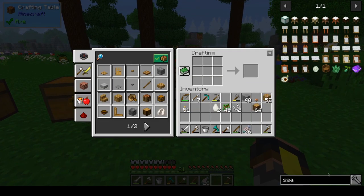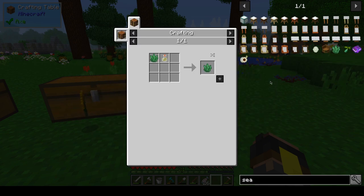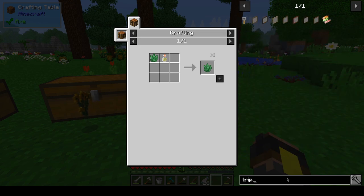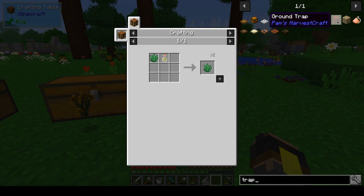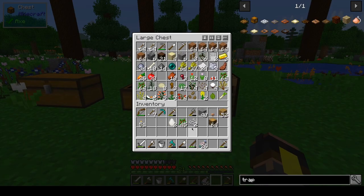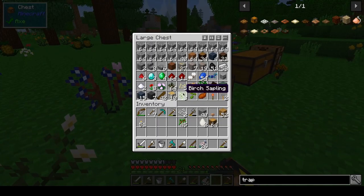I wanted to see if there was any seaweed. I need a trap — a water trap, I think. So we need a bit more string than what we have right now. We only have these two string because I've been using them.